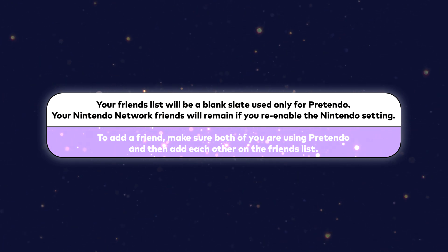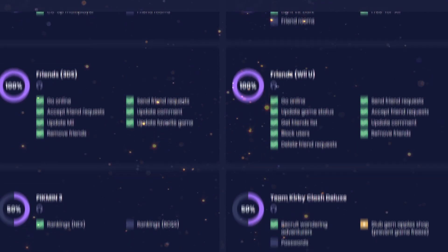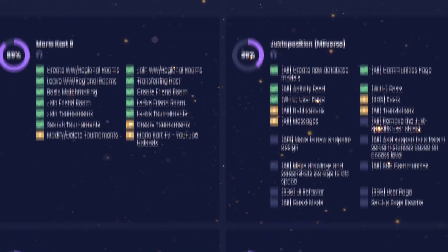Your friend also needs to be using Pretendo to play with you. Once you're done that, you're all set. Just start a game that's supported by Pretendo and you'll be able to find a lobby. Enjoy!